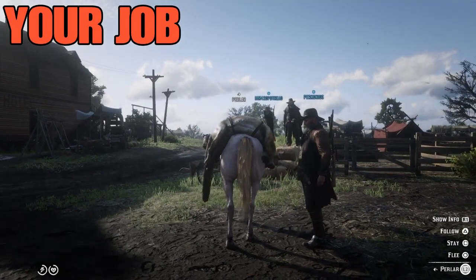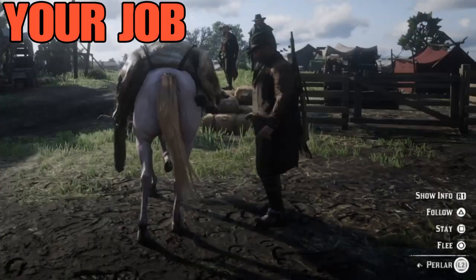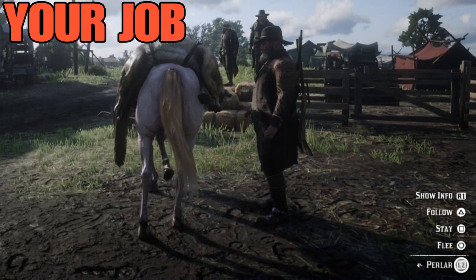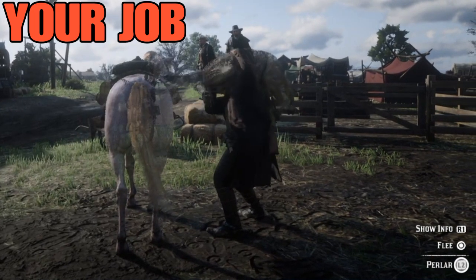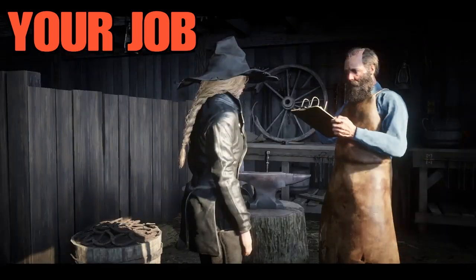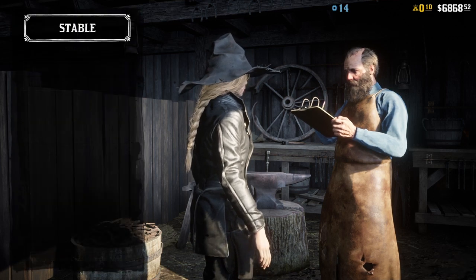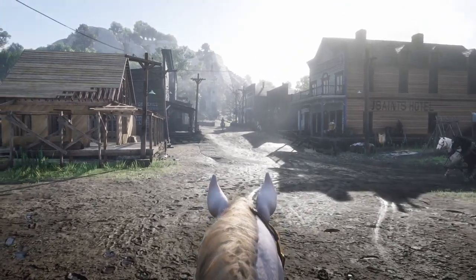Now for your job: you're going to be in first person for this to be really fast — this is the quickest way possible. You're going to look at your horse. When your friend holds Square and is about to take the carcass off, you're going to flee your horse right as he's touching it, then run into the stable. Once inside the stable, spam Circle to exit, and you will exit with a perfect panther carcass.